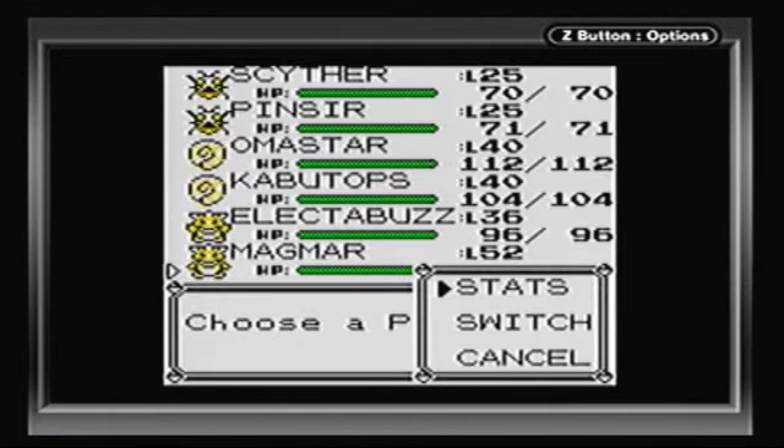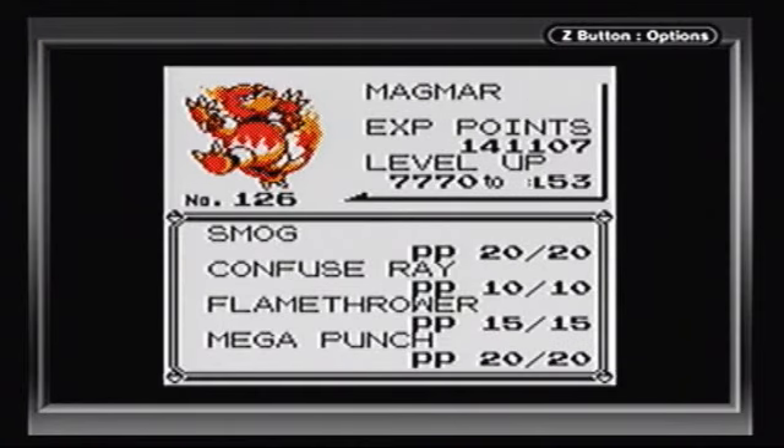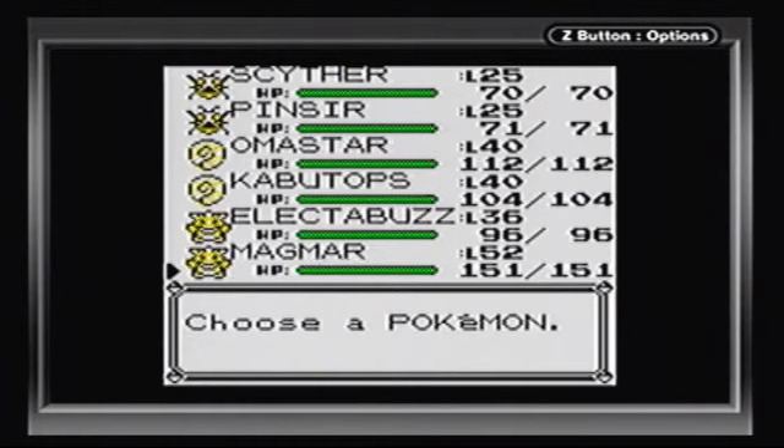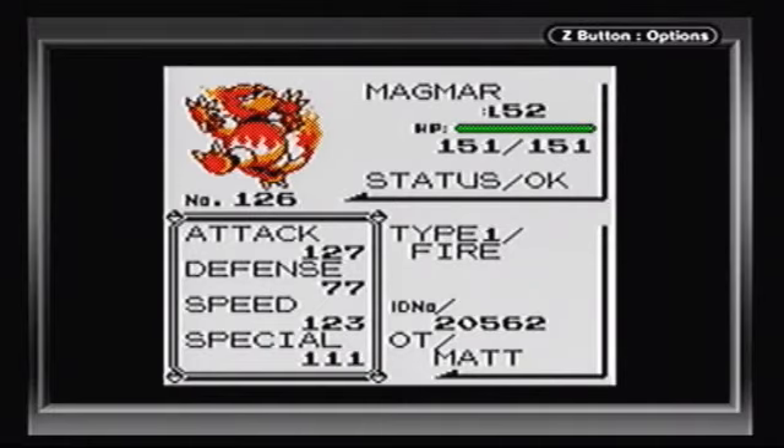And over here we have Magmar, a rare fire-type Pokémon that can only be found in Blue version at the Pokémon Mansion on Cinnabar Island. There's an interesting story behind this Magmar to explain why it's at such a high level. This Magmar is not from my Blue version - it's actually an old Magmar from my Pokémon Gold version, one of the second-generation games. That is where this Magmar actually originated from.